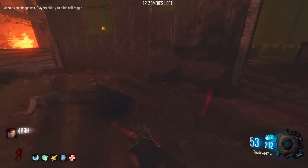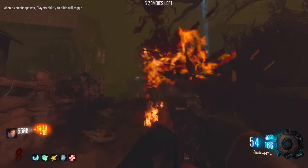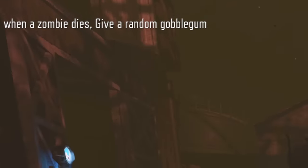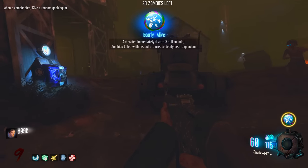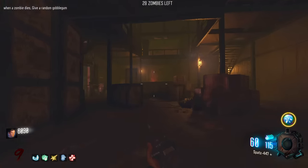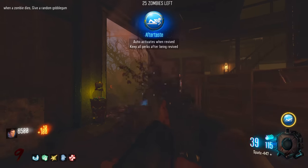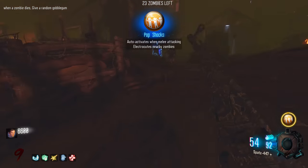Like, why not just play the original at that point? When a zombie spawns - yeah, I can't slide right now, actually getting trolled by the game. When a zombie dies, give a random Gobble Gum. Let's see what we're going to get - Barely Alive. Zombies killed with headshots create teddy bear explosions - I had this in the last one, what does this actually do? I got a kill and it kind of disappeared. Aftertaste - not bad. Pop Shocks.